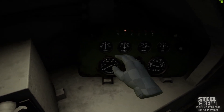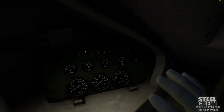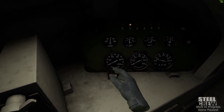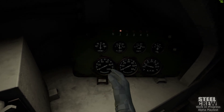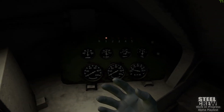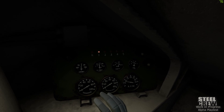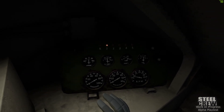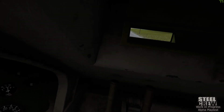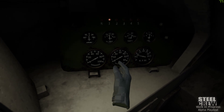We have an amp gauge, oil pressure, engine temperature, and fuel level gauges — we don't need to worry about those as they don't really do anything in the game right now. This here is our current damage indicator; it goes from zero to 100, zero being no damage and 100 being dead. Steel Crew uses a hit-point based damage system but does calculate bullet penetration — how much damage based on range, velocity, and angle of impact.